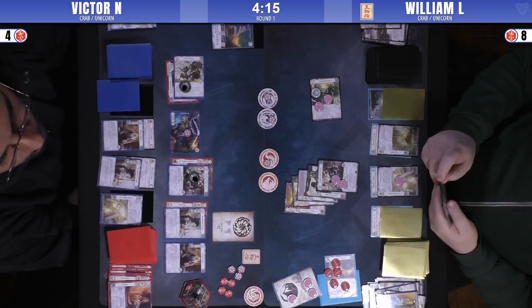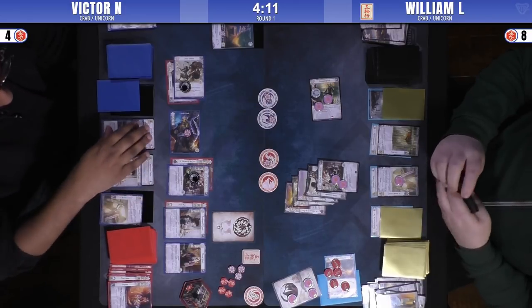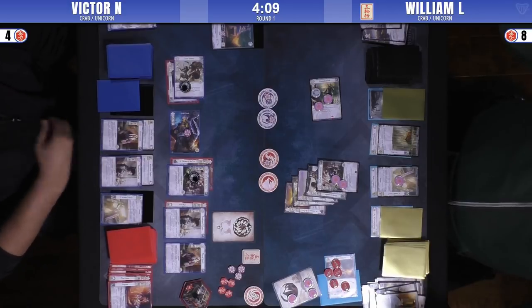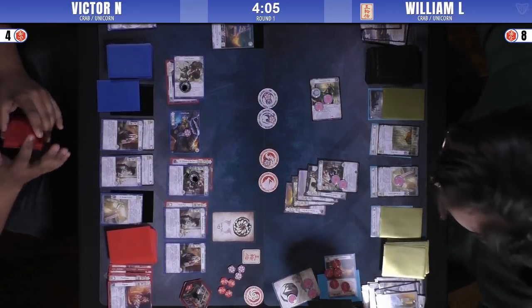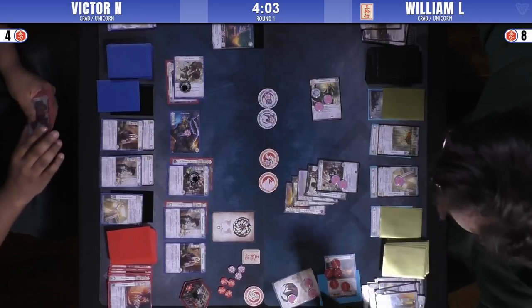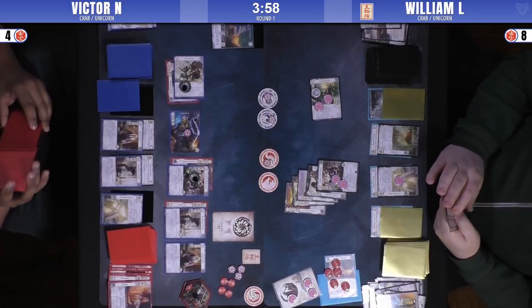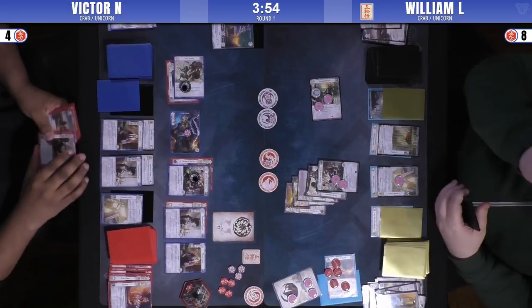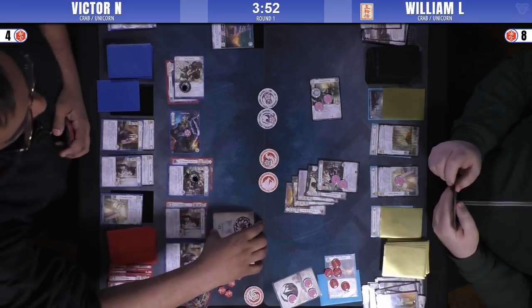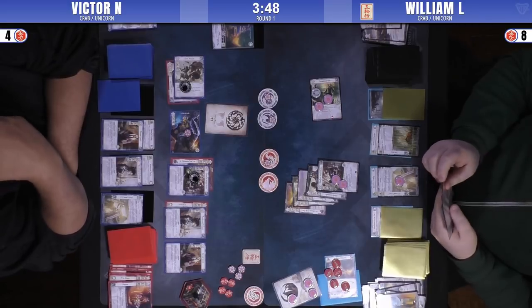This is a tight game going into four minutes — I think it's probably going to go to time. We're not under the new timing rules — they rolled back those — so four minutes is all that's left. I don't think they'll make it to the Fate Phase at this rate; there's still two conflicts and a lot of consideration. It's now those Watch Commanders being a big deal — Victor's behind in Honor by two points, but he has the Favor, which he can keep fairly easily. He could just leave a character standing, even.